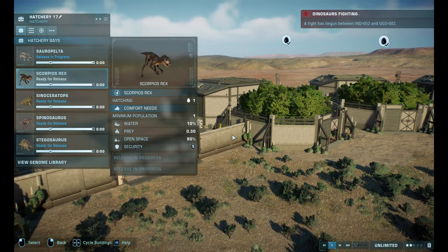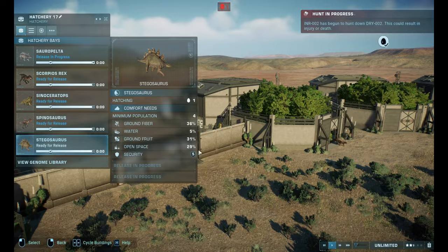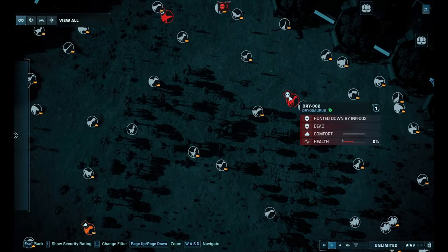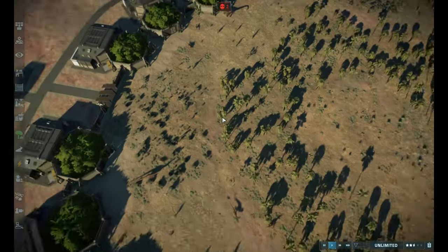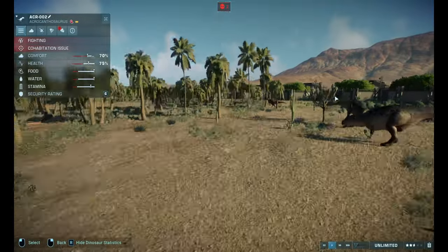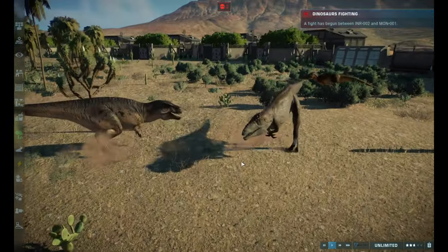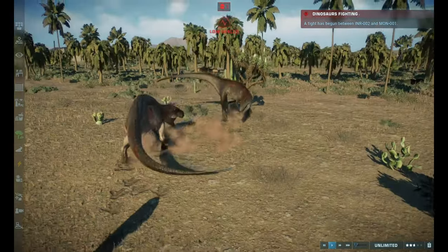Scorpius Rex, and earlier you probably saw Monolophosaurus. We are already getting fights and we're missing all the fun! Two dinosaurs are dead already — Dryosaurus and a Gigantspinosaurus. We already have a fight between Acrocanthosaurus and Carcharodontosaurus, and another one between the Indoraptor and Monolophosaurus.